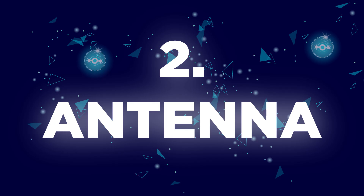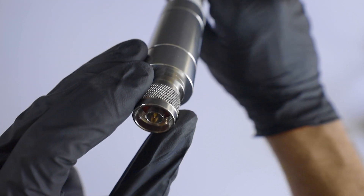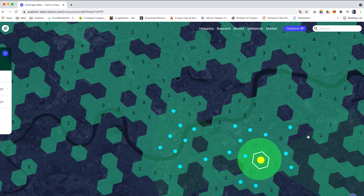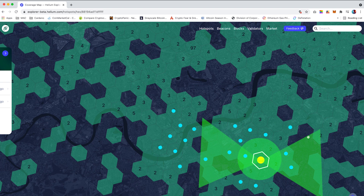That brings me onto point number 2: antenna. For the first 5 days I tested out my Bobcat 4dBi stock antenna and honestly I underestimated how powerful the antenna is for such a small footprint. I swapped out my 4dBi for a 5.8dBi antenna. You would think that by increasing the dBi it will also increase your HNT rewards. However this is not always true. When upgrading my antenna I actually cut my HNT rewards by half. I was earning on average around 9 HNT per day and the rewards dropped to around 4 HNT as you can see within the app.